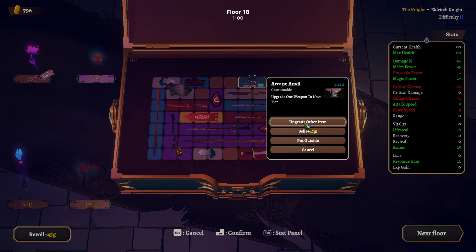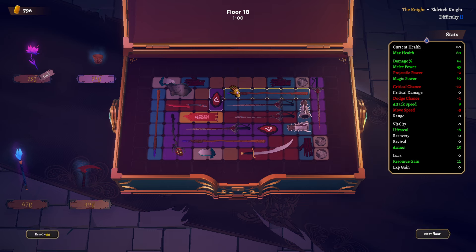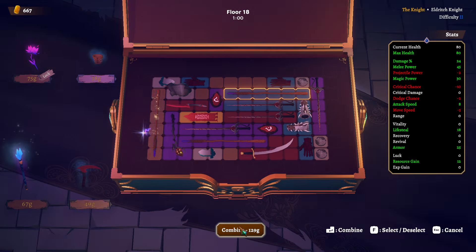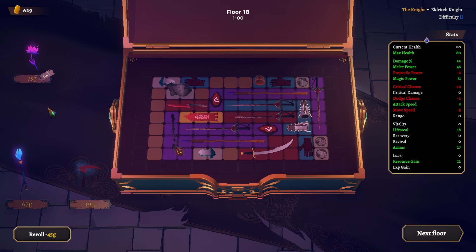And the item I want to upgrade is I think this one. Then we combine these two. I will wait to combine these because I kind of want... just armor. Finally — just armor.